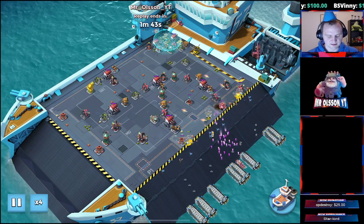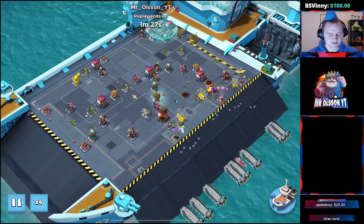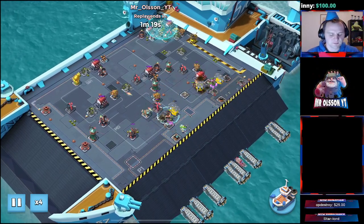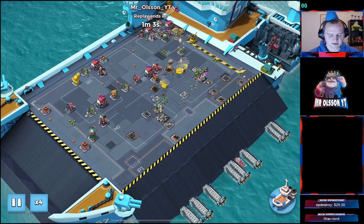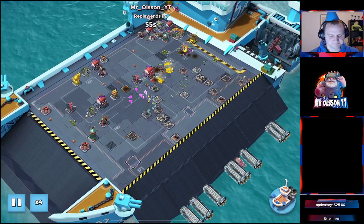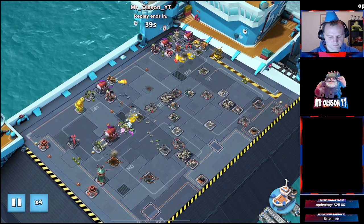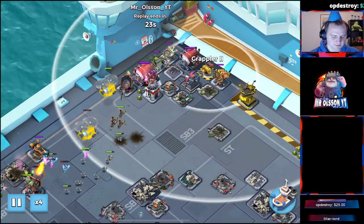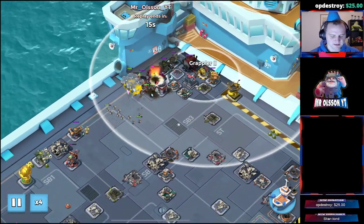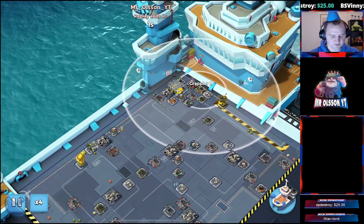Coming from the right with the same attack — spread them out and flare the middle defense so they're coming together a little bit more, then going off together again. The Simo and the Grappler together at the end is a good combination, I think. You can't shock them both, so you just need to choose — that's good for the defense.